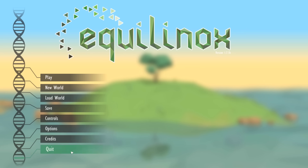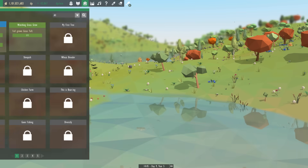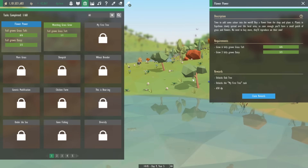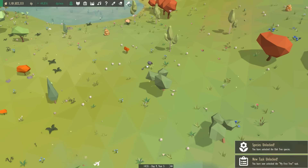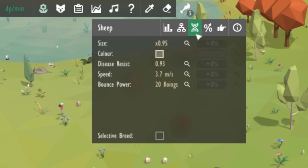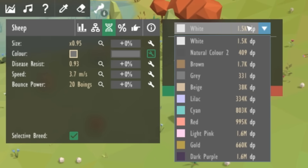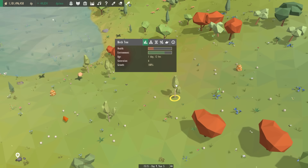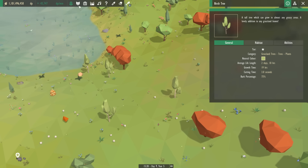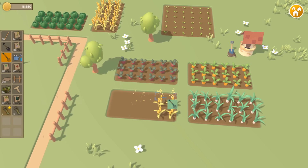My only real prior experience of UI design was when I worked on Aquilinox, which had a very simple user interface. You can see that it's almost entirely made up of plain coloured blocks, some very simple icons, most of which I found online for free, and some text. And that's not to say that I'm not happy with it — I think it ended up looking perfectly acceptable — but I don't think this style would fit that well with the Homegrown graphics, or with the gameplay really.